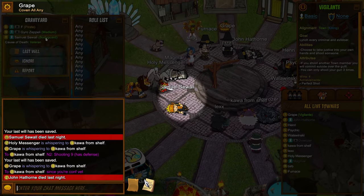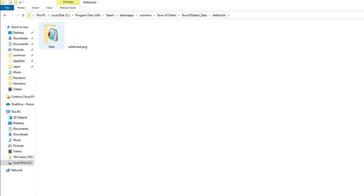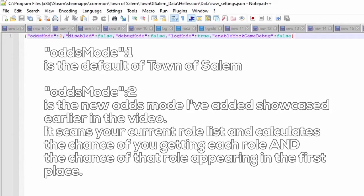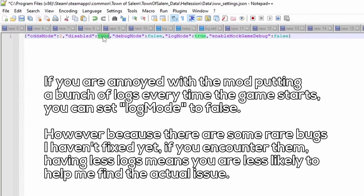The settings can be edited by file. You can find it in the data folder of the game under Hellushion and another data folder. The file is named IWW_settings. There are currently 5 settings the mod supports. The first is odds mode, which can be set to either 1 or 2, where 2 is the new chance calculation added by the mod and 1 is the default Town of Salem calculation. You can also set the setting called disabled to true if you want to disable the mod without uninstalling it. The final 3 settings relate to debugging and I recommend keeping them at their defaults.